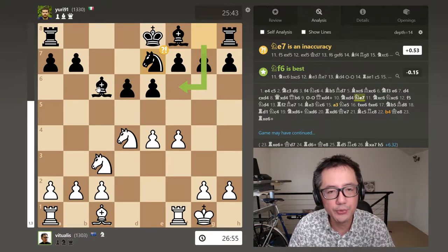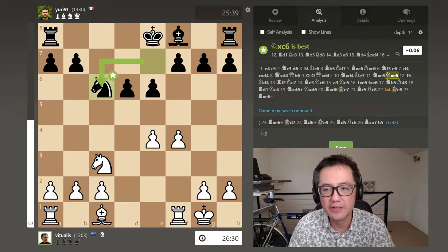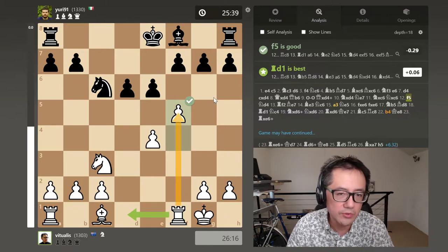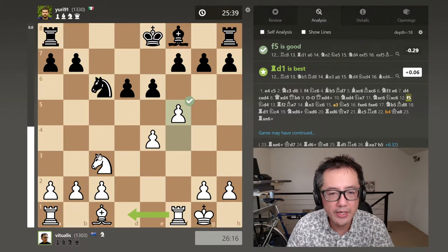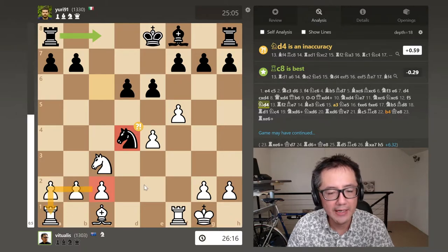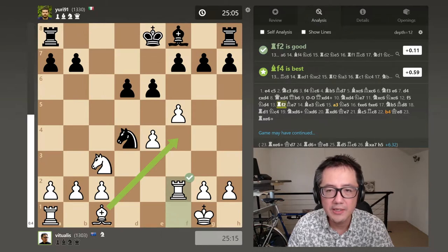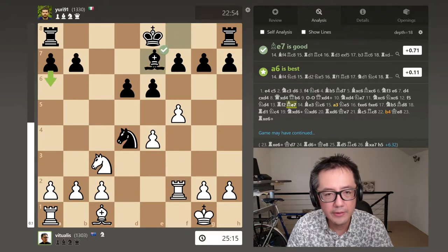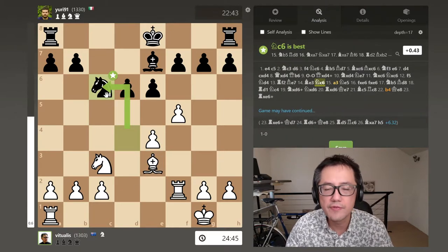I thought that Bishop was actually pretty active and exerting some pressure into my centre, so I decided to take it. Basically equal. At this point I pushed F5, because I thought that transformation was potentially good, or if they capture, I could move the rook up. I have more space. The opponent plays Knight D4. Ostensibly there's an attack, so I had to think about what to do. I simply put the rook up to the second rank to protect, and the knight didn't really have any good places to go. So they moved the knight back — effectively losing a move and tempo while I got a chance to develop.